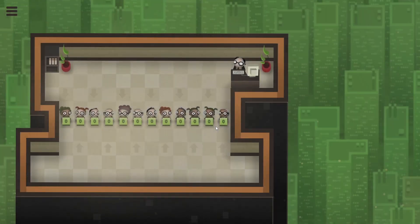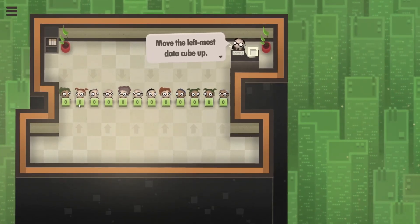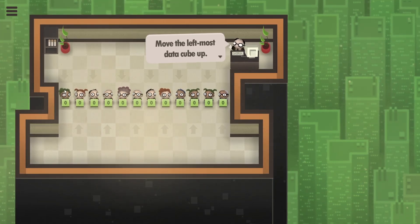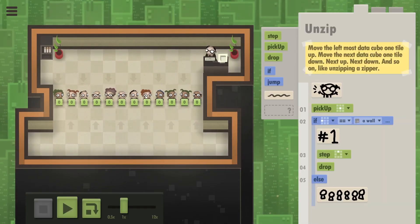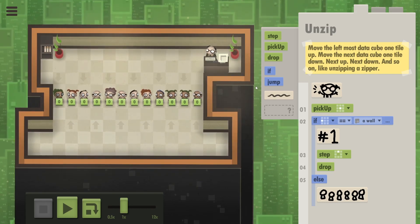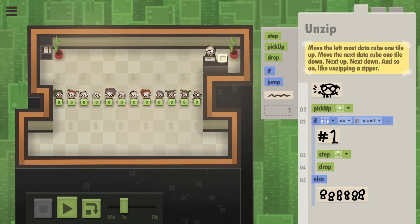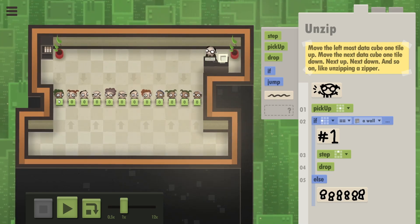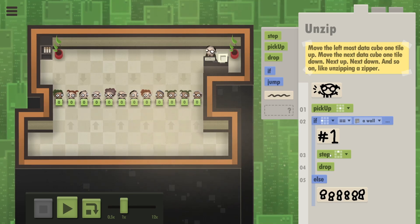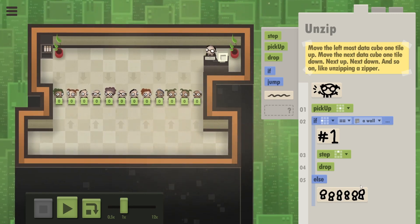Level 12 is called 'Unzip' - that sounds like fun. We need to unzip this line of data: the leftmost data cube moves up, the next cube down, and so on, following the arrows. A little starter solution has already been provided: people pick up the cube, and if to the left of them there is a wall - which is true only for the first person - they step up and drop.